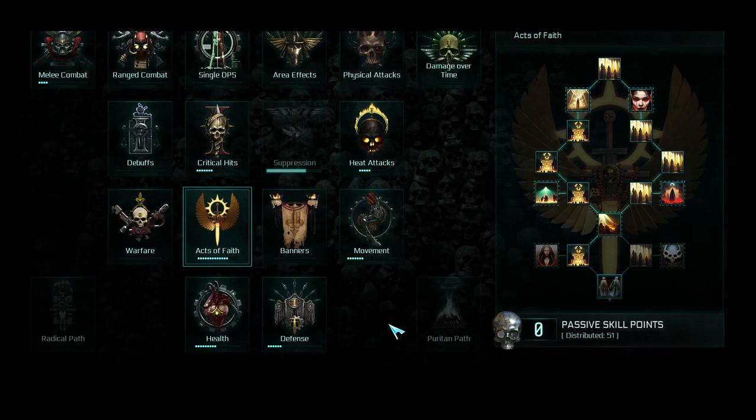So let's go ahead and start with the Faith Resource and all the things associated with Faith. The Faith Resource allows you to turn into Embodied Saint, which gives you different skills to work with, and of course does a ton of damage.